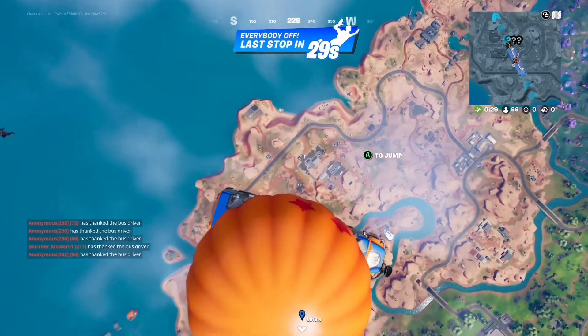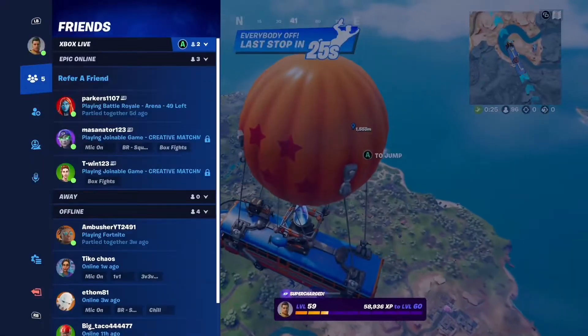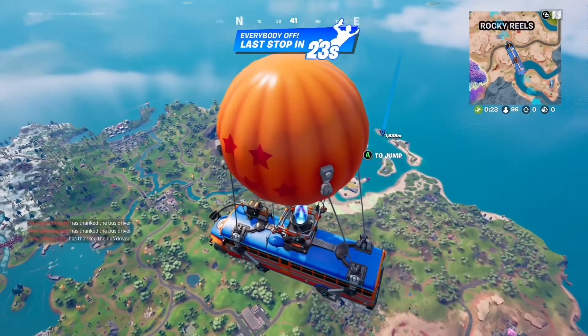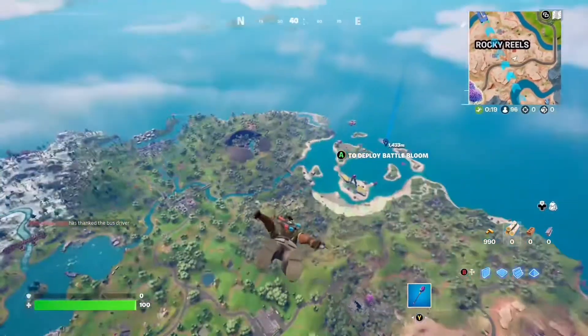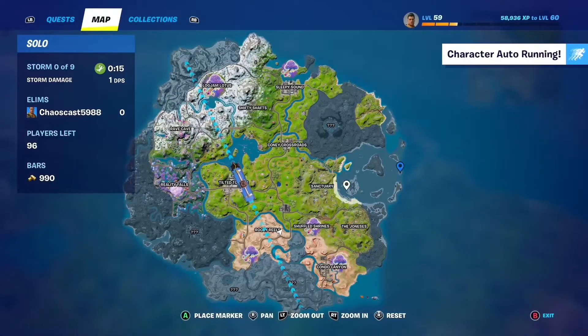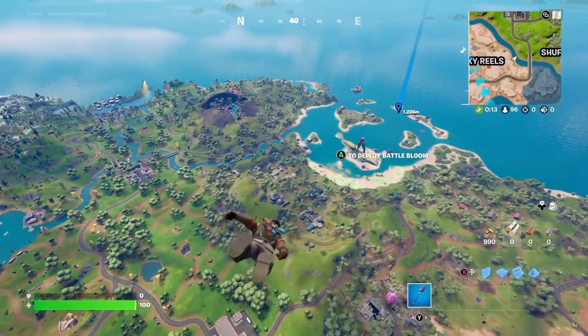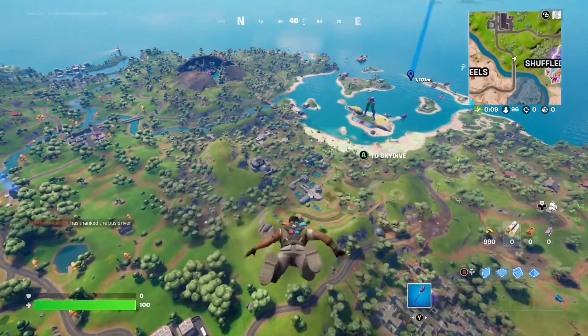Yo, what is up guys, welcome back! The Fortnite Dragon Ball Z update is here — this is one of the biggest updates of the season. There's a whole Dragon Ball Z battle pass, mythics, and also Lazy Lagoon has returned — it's back on the map where Daily Bugle used to be. Right now we're going to check out the Dragon Ball Z mythics.